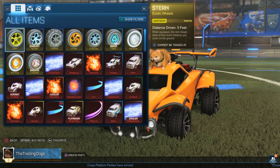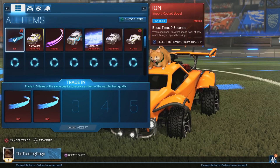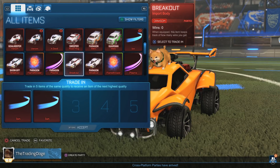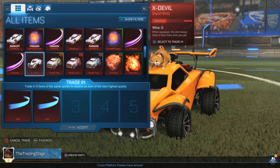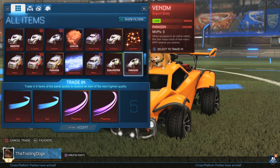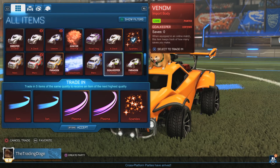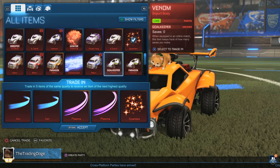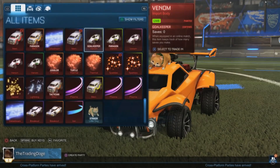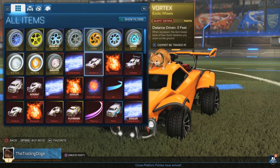Some Saffron Sterns - not too bad, we'll take that one. And the last one, we'll do two Sky Blue Ions, throw in an Orange Plasma, a Burnt Sienna Plasma, and a Burnt Sienna Sparkles. Lucky last for Episode 4 - we end with a Cobalt Tunica. Not too bad - that's a one key item.